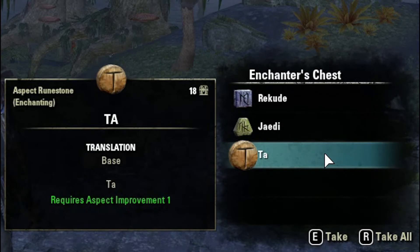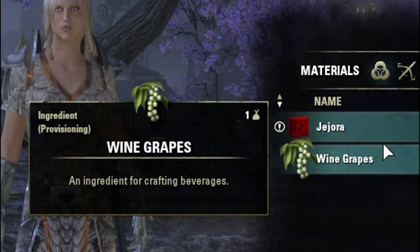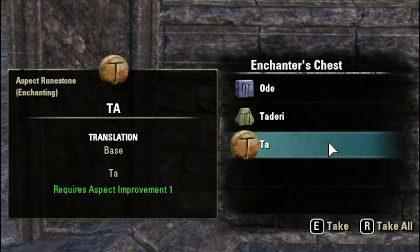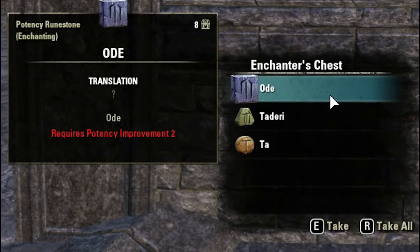Remember, in the first two days I had one point in the hireling, and the last five days I had two points in the hireling. Nothing too impressive there — no purples or oranges, but we'll see what happens in the coming weeks. Let's do an inventory recap of what we actually got from the enchanting hireling for the week.